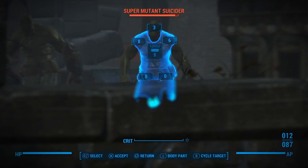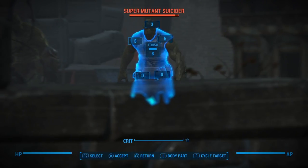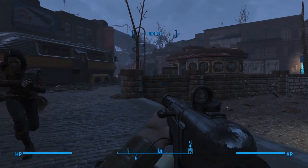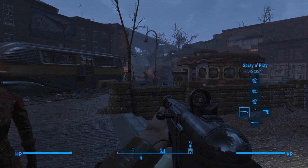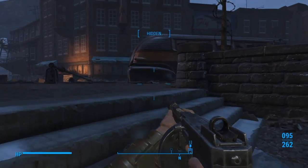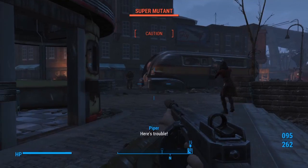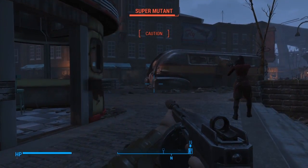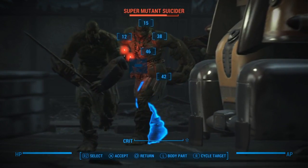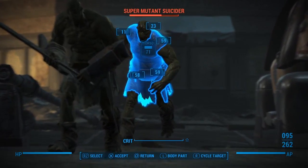We've got some more super mutants over here. It doesn't look like there's any ghouls on the outside — looks like we've got to go down into the station itself. I don't have a critical, I don't think. We'd better watch out — there's a suicider. I need to get him before he gets on us, but I can't hit his arm. This is not looking good.